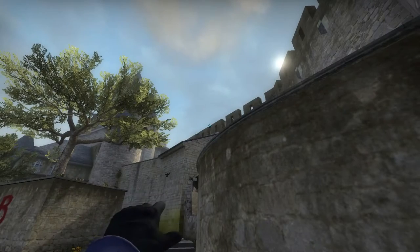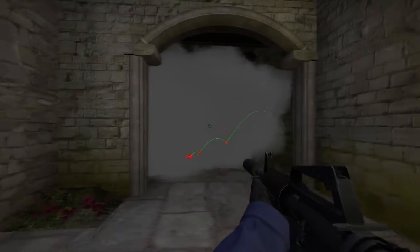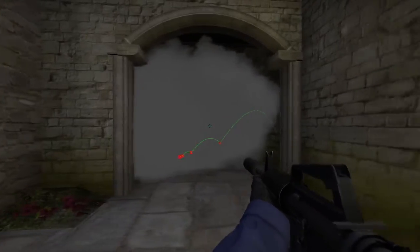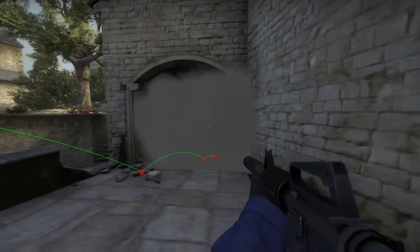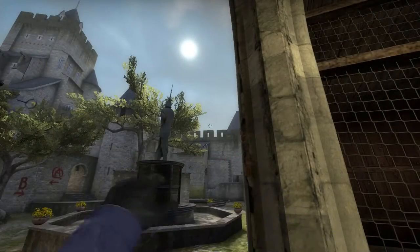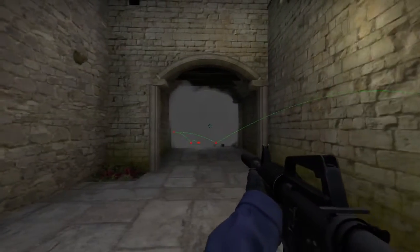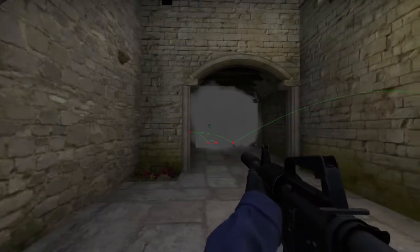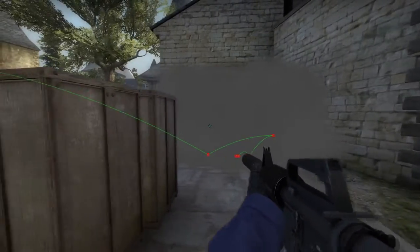The same applies here — you want to smoke it off as close to the arch as you can and try to leave no gaps. This is a good smoke; if it's any closer it'll be a bad smoke. From the chicken coop, you've got to smoke it as close to the arch as you can. This one leaves a little bit of a gap between the arch and the box, but it's decent enough.